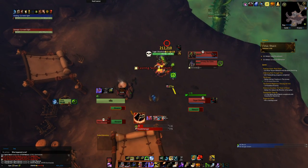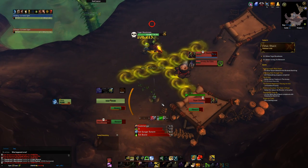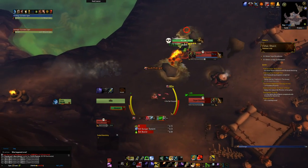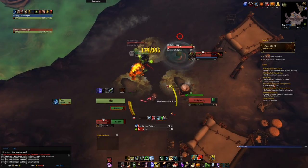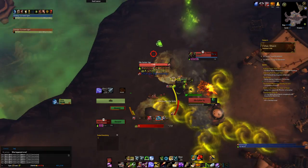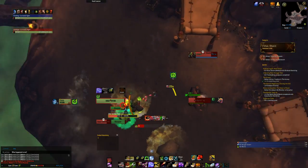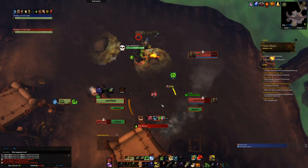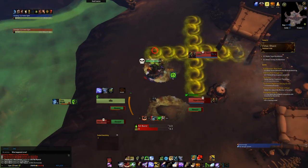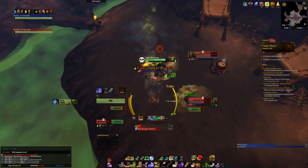The easiest interrupt rotation for me was: intimidation first, then the interrupt shot, and then the trap. Intimidation is nice because you don't need to be in front of the boss to use it — your pet stuns the boss. The interrupt shot is nice, but you need to face your target to use it. As you see in this fight, you are on the run the whole time, sometimes not even in front of your target, so it's not reliable.